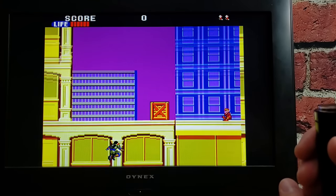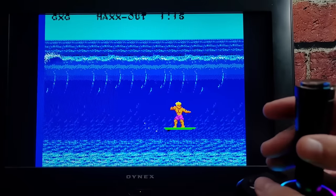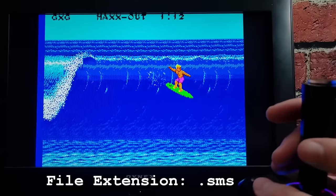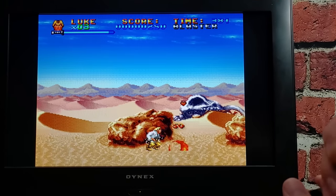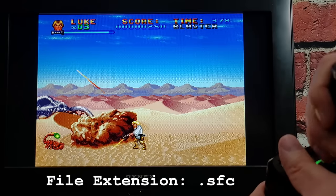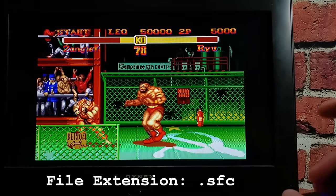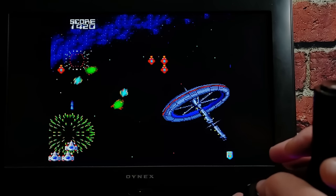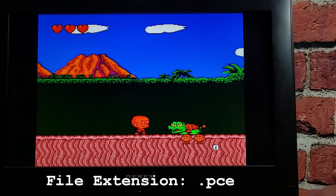Up next is the Sega Master System. That's been added and you can load those games right into your system, this time in a folder if you like. You just need to give those the file extension .sms and they work great. The two biggies — and the ones that are kind of ready to play but not quite — are Super Nintendo games and TurboGrafx-16. For Super Nintendo, put those in a folder with the extension .sfc and I found they launch and play great. Kind of. For TurboGrafx-16, the PC Engine games, as long as you load those ROMs with the extension .pce, you're going to be fine.